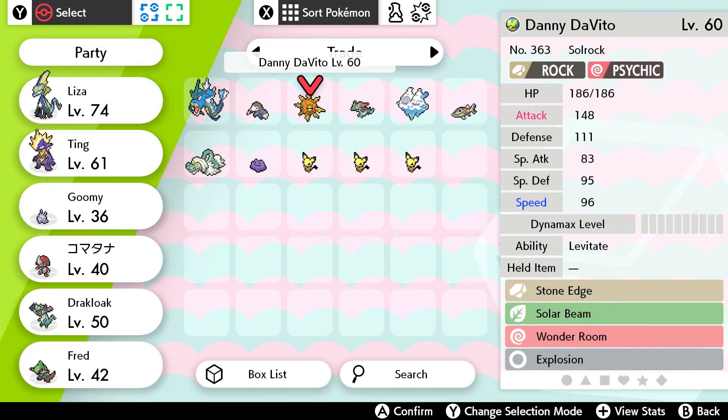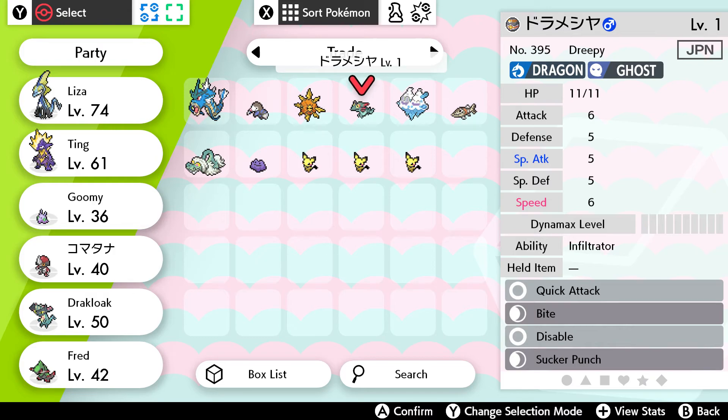I got a level 60 one nicknamed Danny DeVito — I'm crying, I love Danny DeVito, I'm not getting rid of him. And I got a Drapey, which I get a lot of from Japan. I don't know why I get so many Drapeys from Japan when I surprise trade at night.